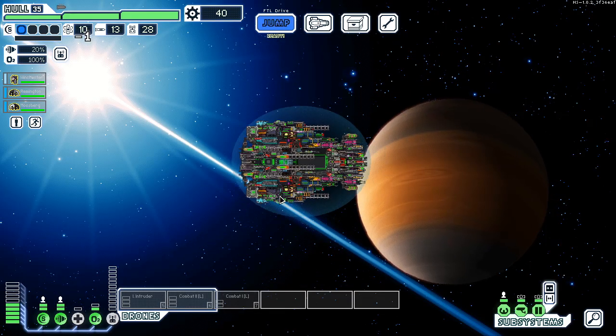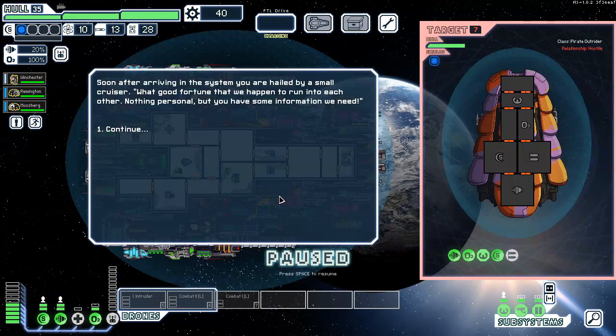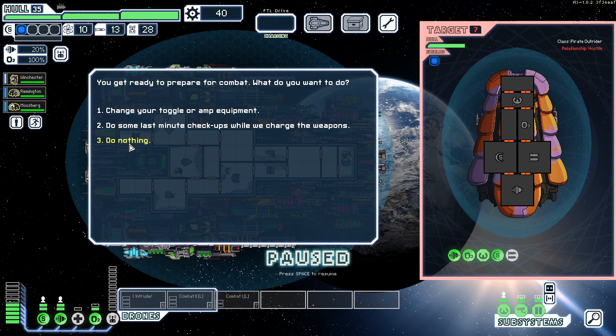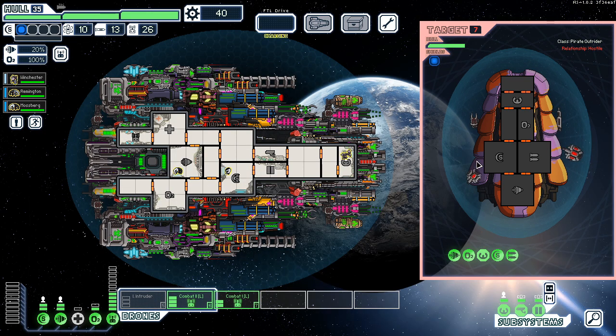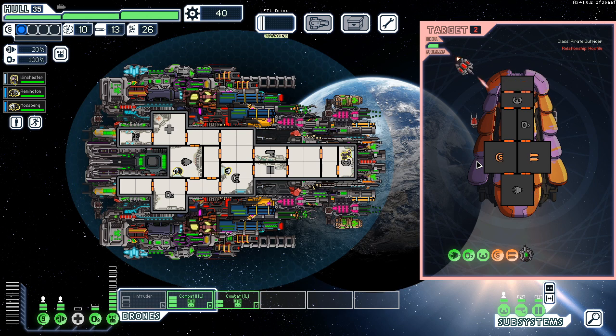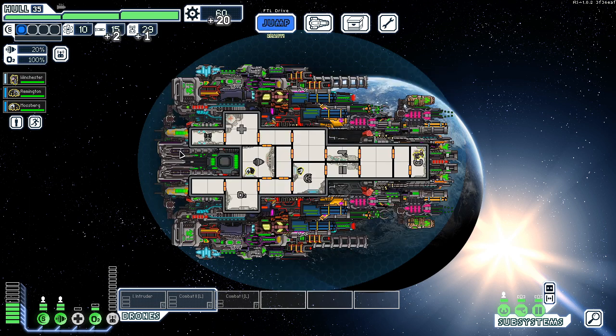Still not the store distress — there's always a store distress, I think, we just gotta find it. Also once we get level two shields I think we should be set. The only issue is that guy at the exit — he's gonna be a little difficult to deal with.